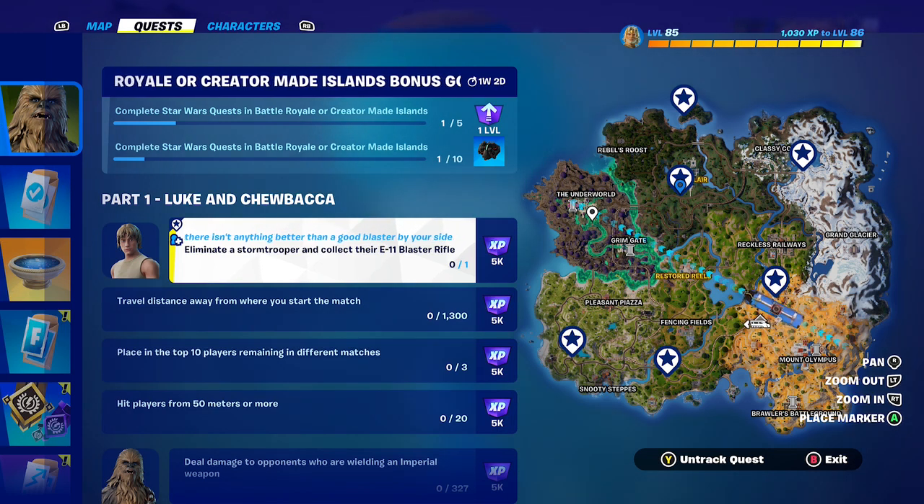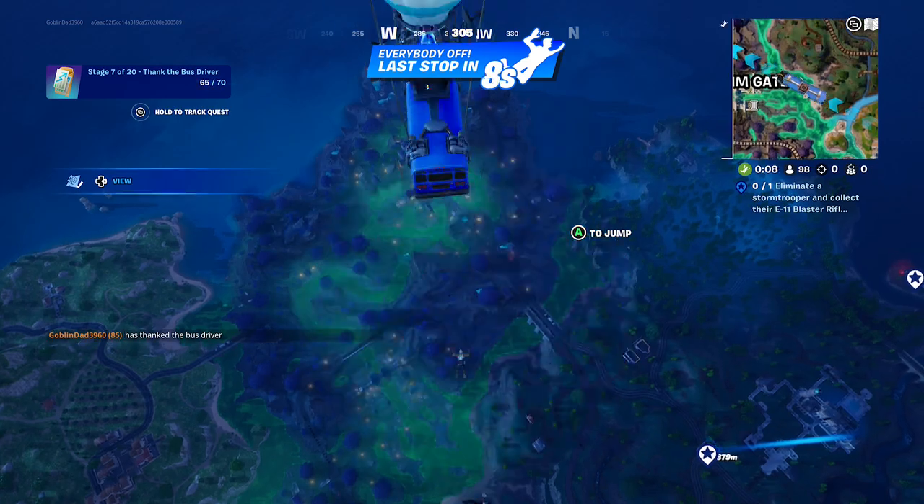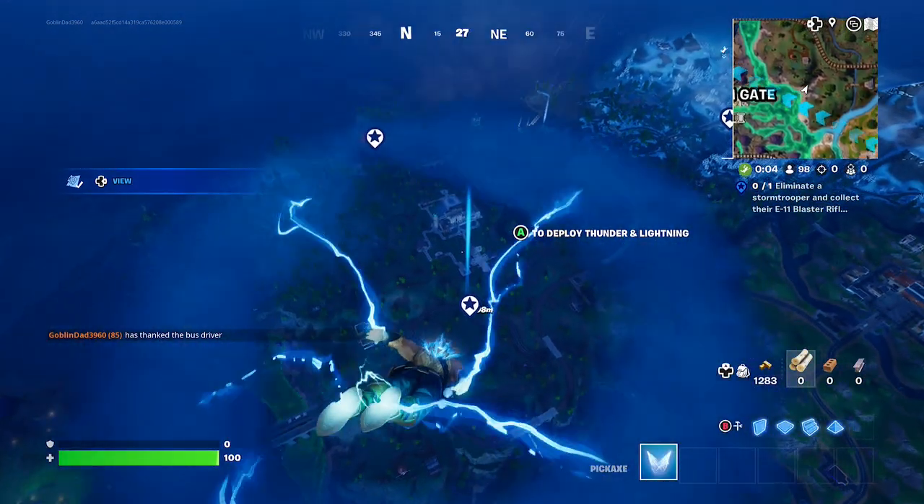Alright friends, as you can see there's six checkpoints where you can find some stormtroopers. Goblin Griff likes to go to the one right there near — what's that called? — Lavish Lair. Alright friends, let's drop over there and get ready to take on the stormtroopers.